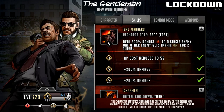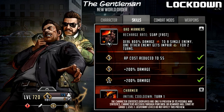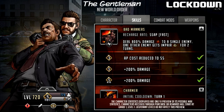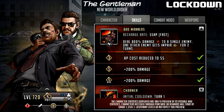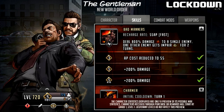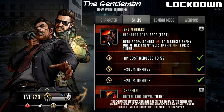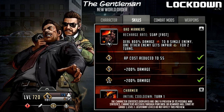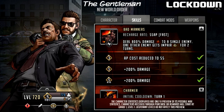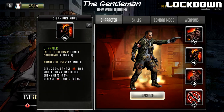Looking at the upgrades: strangely, AP cost is reduced to 55 at Grade 3 — normally you'd have 55 AP on defense team characters, so that's interesting. At Grade 5 it gets a 200 damage boost, going from 400 to 600. At Grade Limit Break 2 there's another 200 damage boost going from 600 to 800. The Impair control is always one character for two turns. The 55 AP has my head scratching — maybe he has some potential on a defense team, but after seeing the signature move I'm still not sure how.